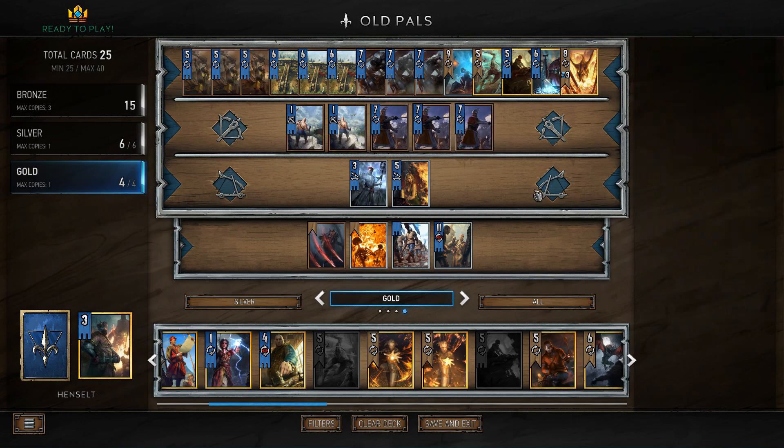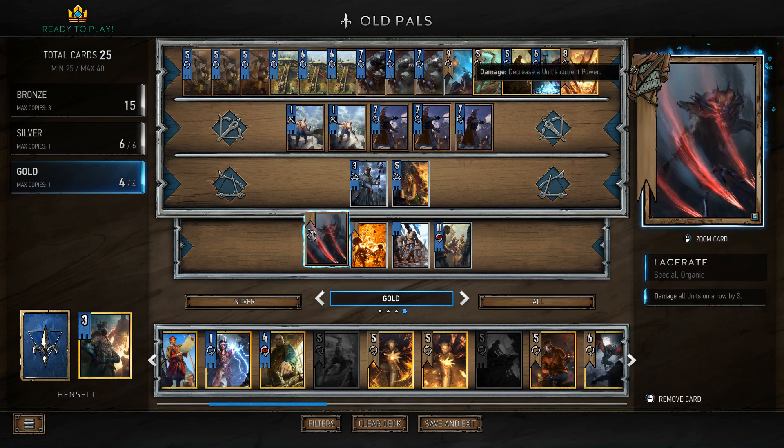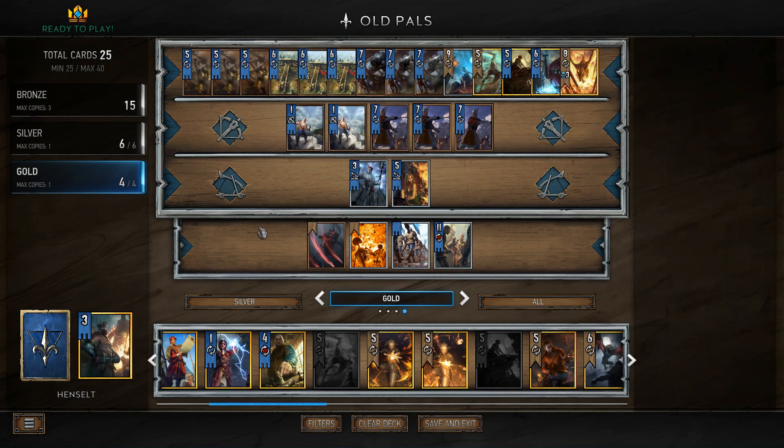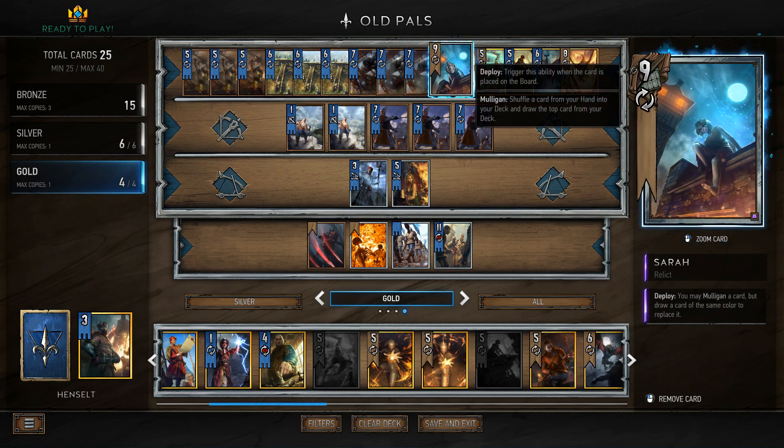We're running a triple Kidwani Sergeant. They're good for Weather Clears, of course, but they also have that sweet Crewman tag. I'll tell you in a second what I was thinking about changing in this deck, but we're running this for now. For Bronze as well, we have a Lacerate. Lacerate's just a good card — it provides a ton of value. For Silvers, we got Sarah.